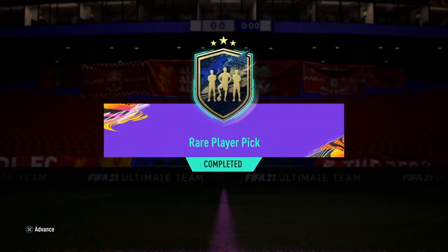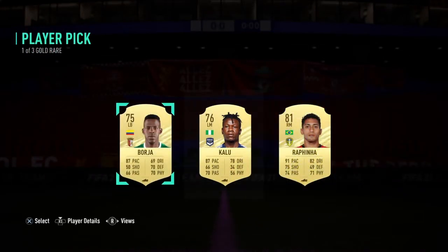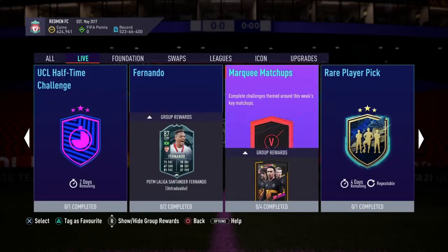Yes guys, we have finished our rare player pick, which we're going to be opening right now. Here we are then. I'll take an 81 Raphina, to be honest. I only traded in gold commons and like four silvers actually, so I'll take Raphina.